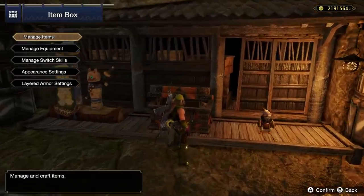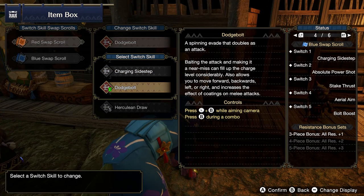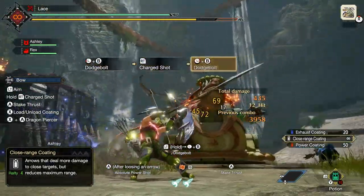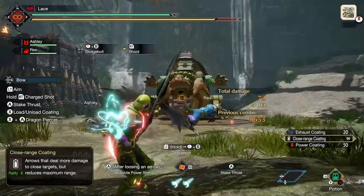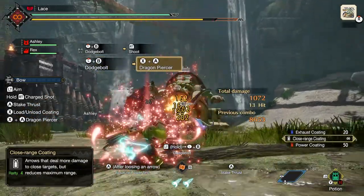Lastly in the moveset are the switch skills and silk binds. When dodging between shots, you can either do a charging sidestep or dodge bolt. Charging sidestep moves a large distance and increases the current charge level by one stage regardless of shooting. Dodge bolt, on the other hand, executes a melee attack during the dodge. Additionally, successfully iframing an attack that would otherwise ruin your combo raises your charge level by two, and as a special bonus can also be comboed into a special dragon piercer that charges in half the time.